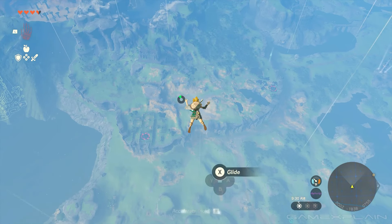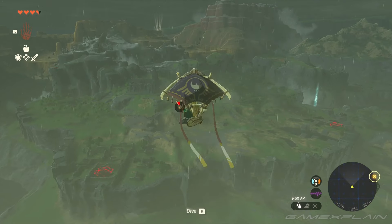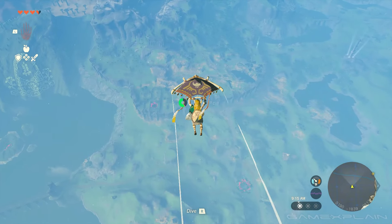After equipping yourself, you'll make your way to the Great Plateau. I recommend getting there after acquiring the paraglider through the game's main story. Just descend from the Great Sky Island, and you should get there relatively soon.